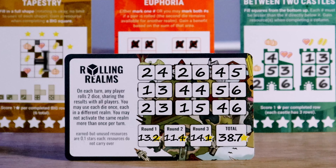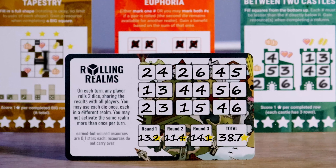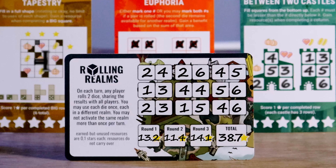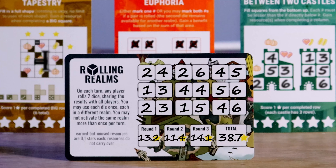After the third round, add up your score from each round — the player with the most stars wins. If there's a tie, the tied player with the highest score in round 3 wins. If still tied, refer to round 2, then round 1. If still tied, the tied players share the victory.